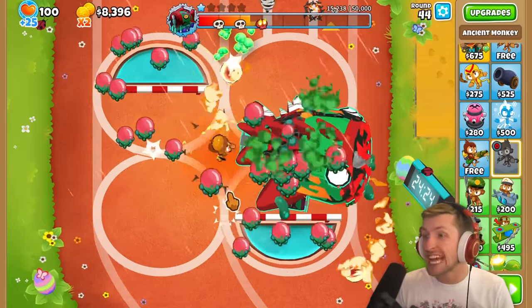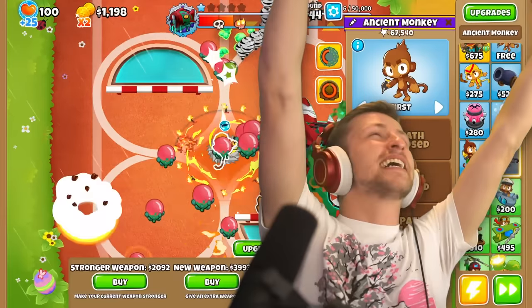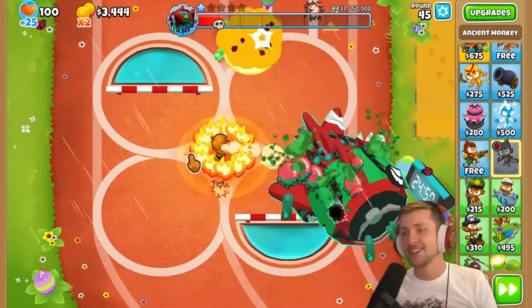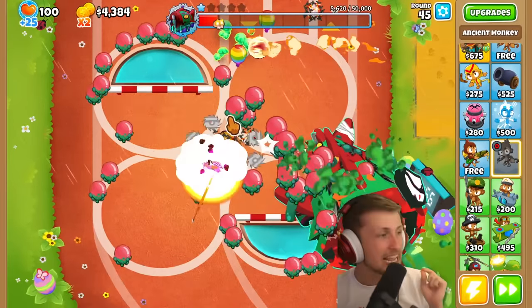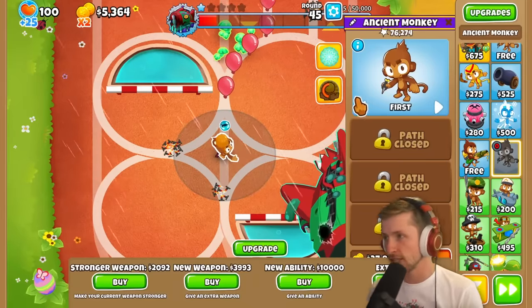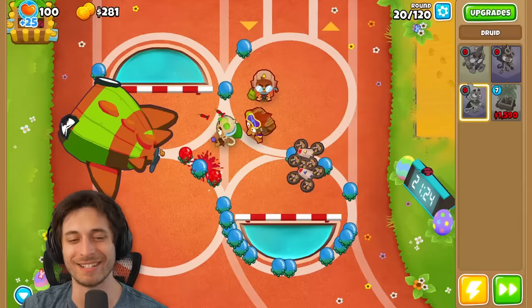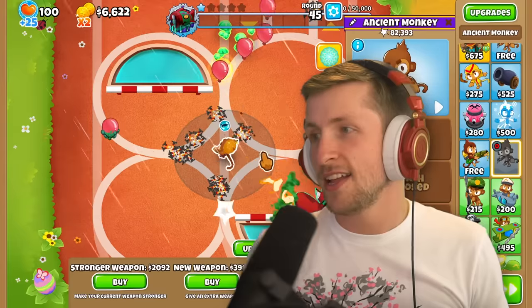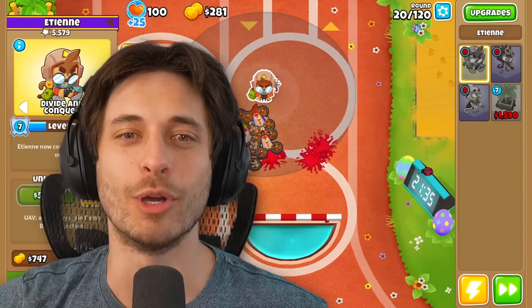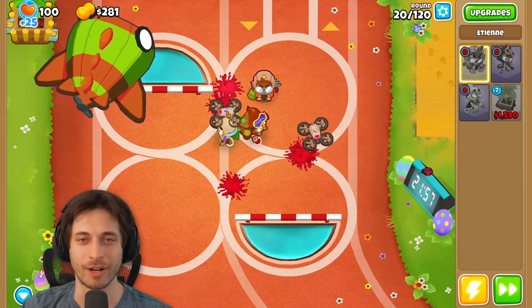This thing has 50,000 HP and I'm barely dealing with it, though. I just got Monkey Nomics! I literally went from 'I lost and I have to reset and there's no chance' to 'I'm Gucci, game.' I definitely lost this — I should have not listened to you. I'm going to blame you. Oh my gosh, I'm turning fast forward on — Bloonarius is so slow.